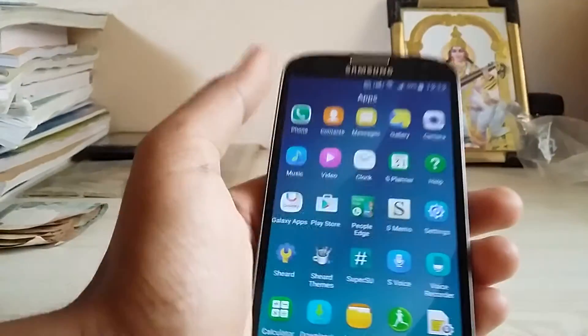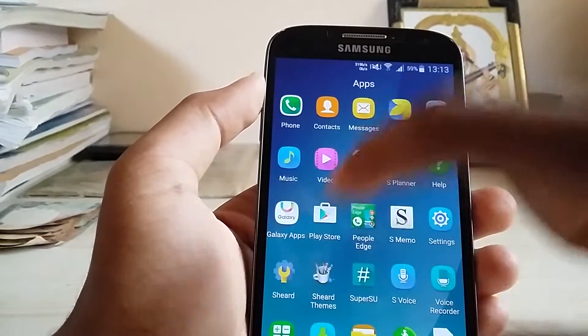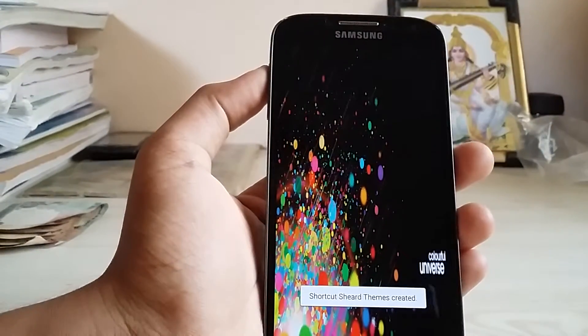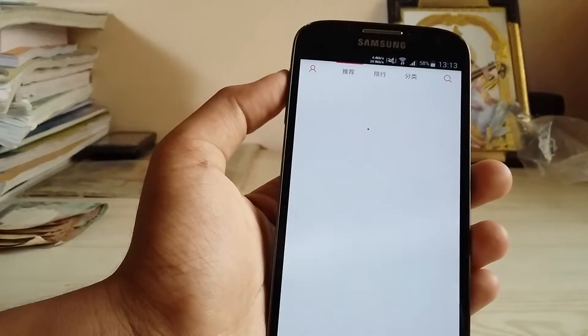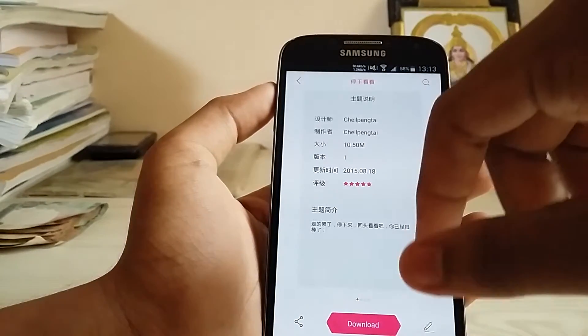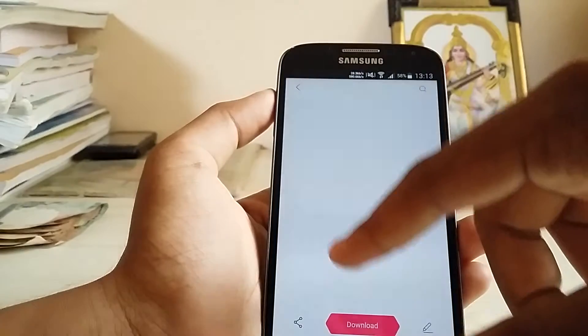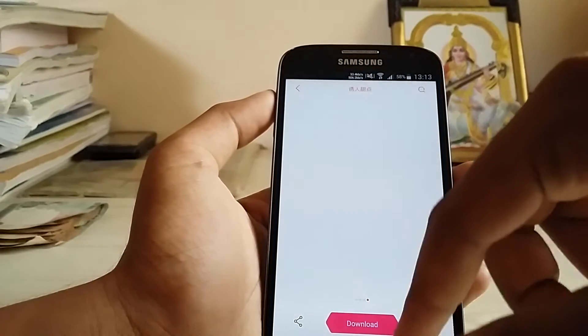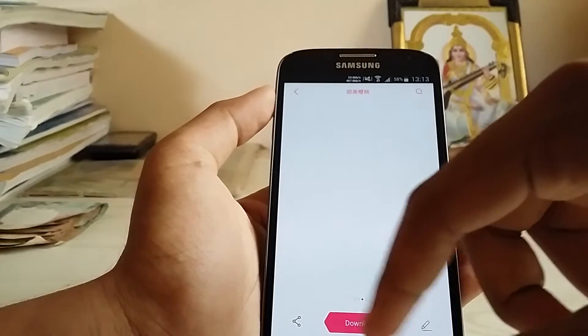So this has a ROM Control. Let's first go to the shared theme — I haven't checked it yet, opening it for the first time with you guys. It's downloading something — these are big files and it's all in Chinese, so I'm not sure what is what.